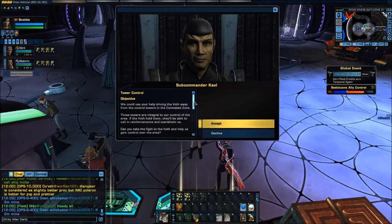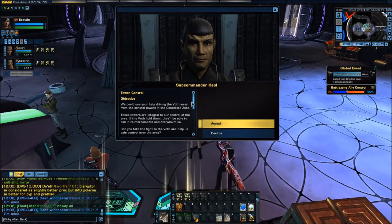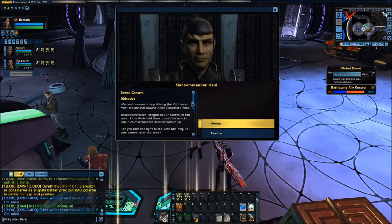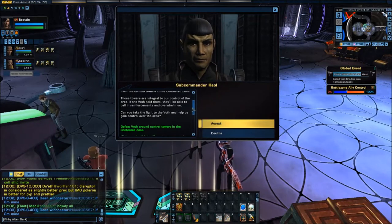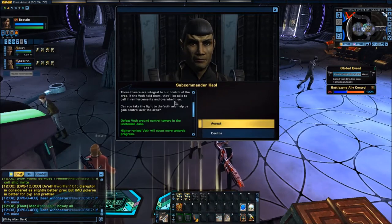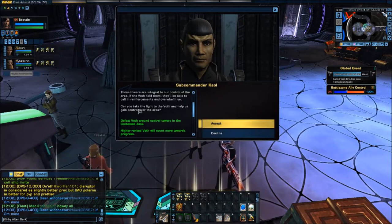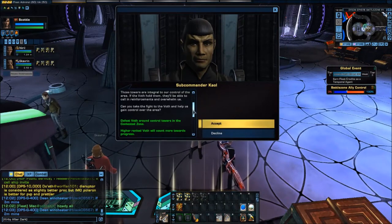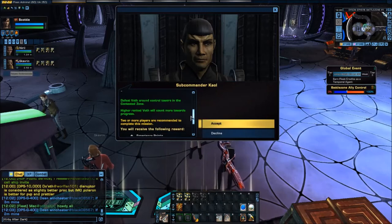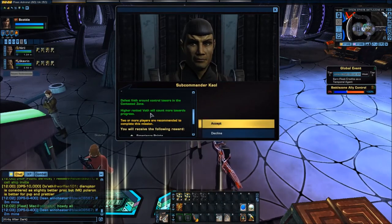We could use your help driving the Voth away from the control towers in the contested zone. Those towers are integral to our control of the area — if the Voth hold them, they'll be able to call in reinforcements and overwhelm us. Can you take the fight to the Voth and help us gain control over the area?